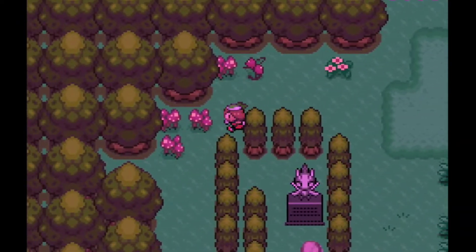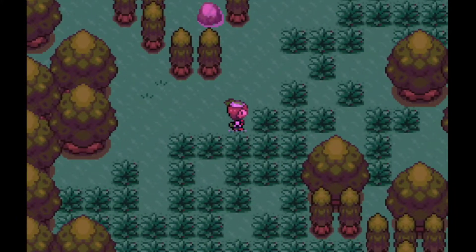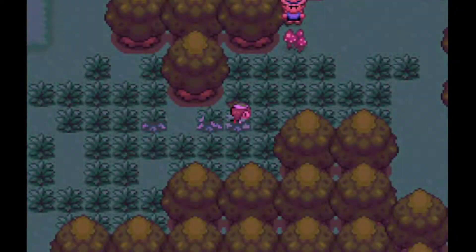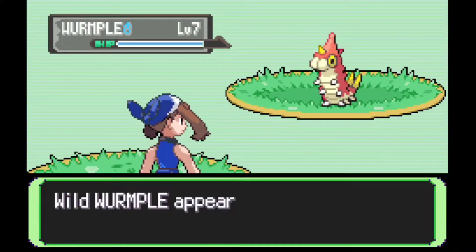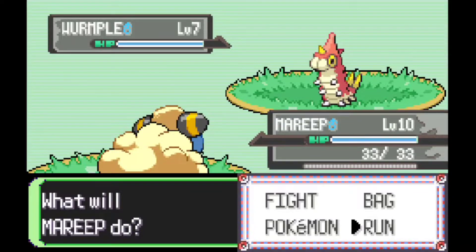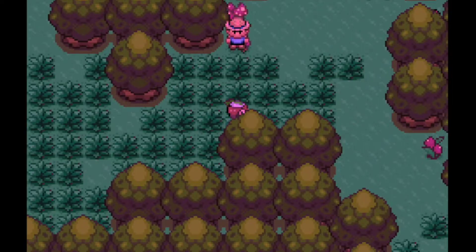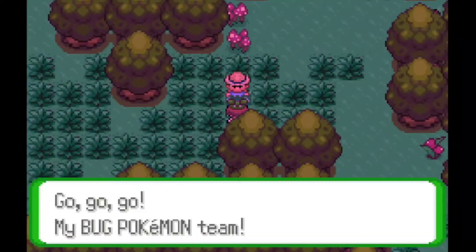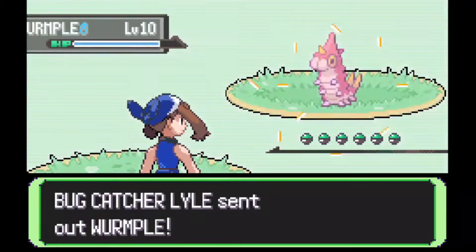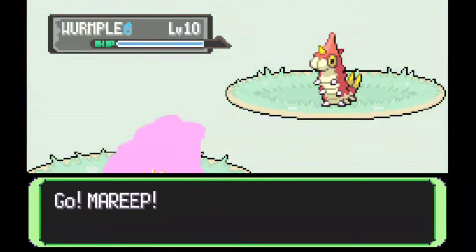Last episode we stopped in Route D after we caught our new team member, Mareep. This episode we'll make our way to Big Bug Forest where, as the name states, we only have Bug type Pokemon. There is a honey tree over here as well as a headbutt tree. I believe the headbutt tree is something unique to this game and I actually like the concept. There are a few rare Pokemon you'll be able to find in the headbutt trees.